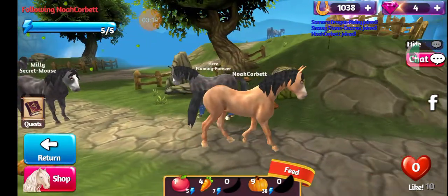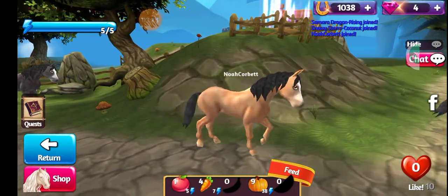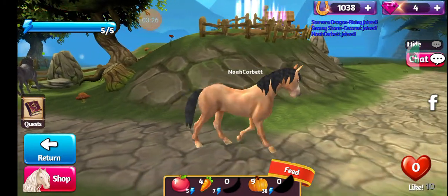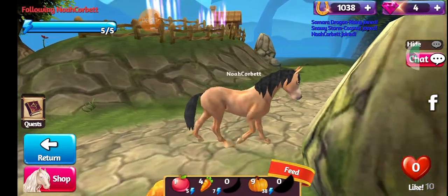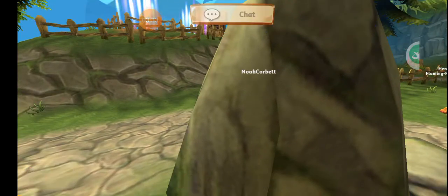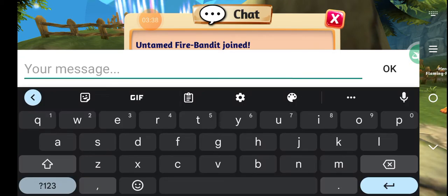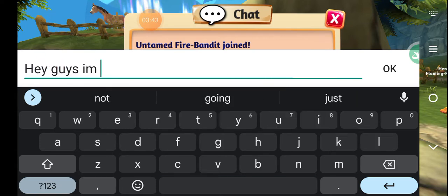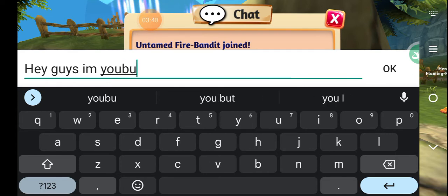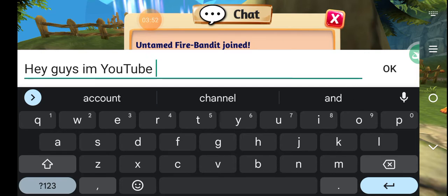You can also check out somebody else's horse — this is Noah Corbett. Their horse is a level 5; I'm assuming he's either a beginner or he just started out with that horse. You can also chat with other people. We're just gonna let them know that we are recording — some people prefer to stay out of the way of it.